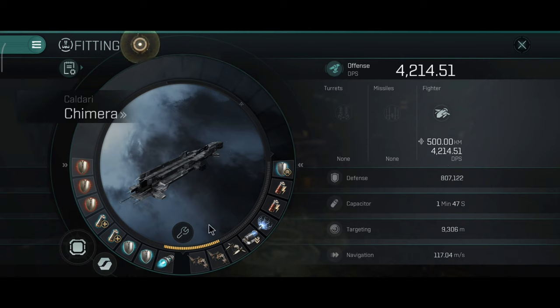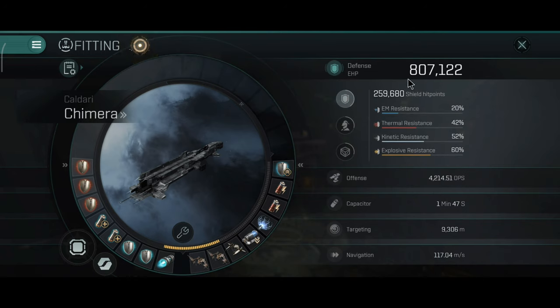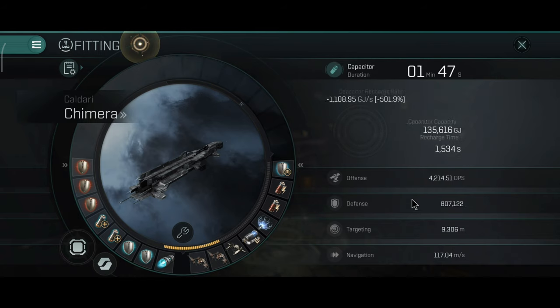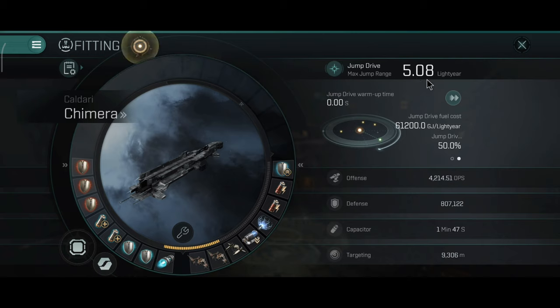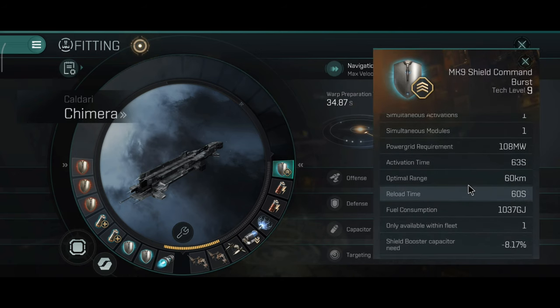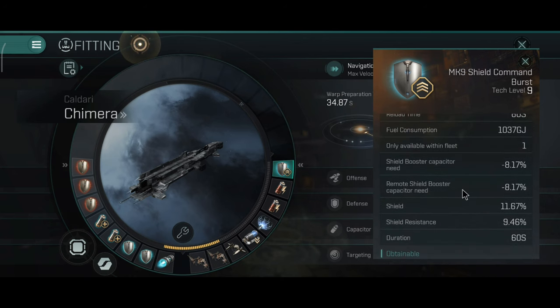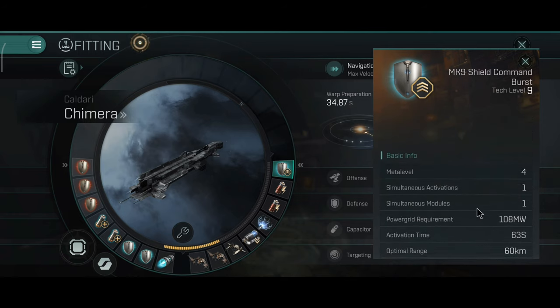4,200 fighter DPS with 500 kilometer range. 3 adaptives, dual capacitor batteries, dual shield boosters, 1 afterburner. 807,000 hit points is the overall defense. Here you can see the extra resistances from skill. Capacitor: 1.47 seconds. The speed after skills is 170 meters per second. Jump range is 5.08 light years, which is nice. I have the shield command burst module equipped, and the extra resistance is always very helpful.